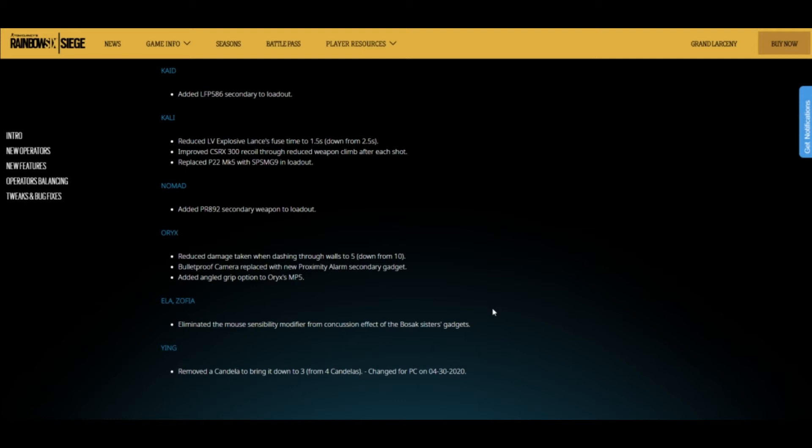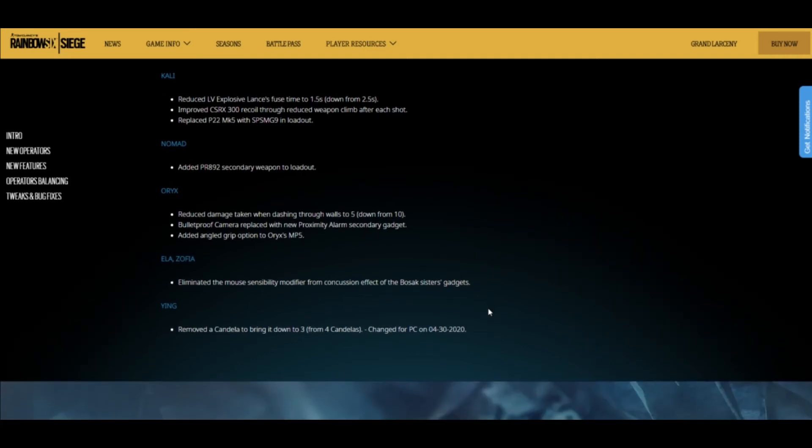They also made Kali's recoil better, and the big thing is they took away her P22 Mk5 and replaced it with Clash's SMG, so she'll be able to frag a little bit better and have more ease of use. Nomad — they added the PR 892 secondary weapon to her loadout, so now she's gonna have the same secondary pistol that Capitao has. If you want the scope gun you can have it, or you can take the PR 892 — personally I'm going to take that over the scope gun since she already has the ACOG.